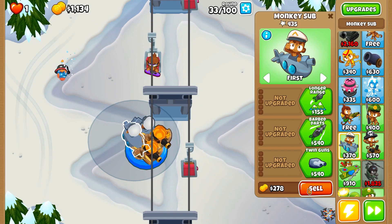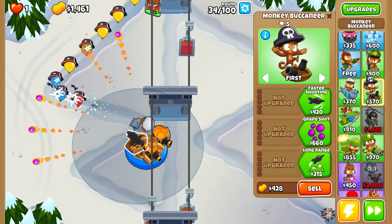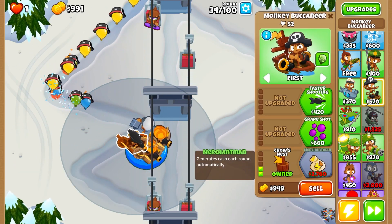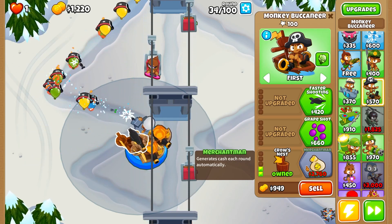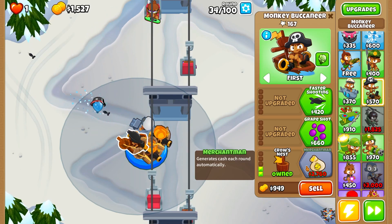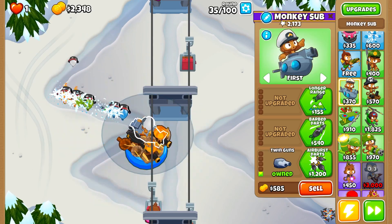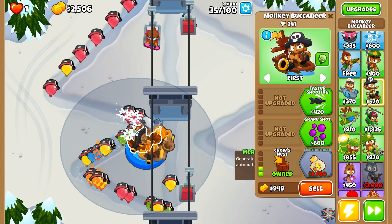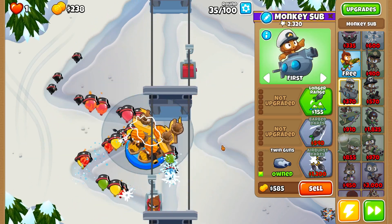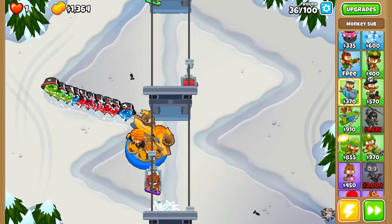Getting rid of the other Monkey Sub here — we're going to focus on making money and lobbing in another Buccaneer, obviously taking that to Merchantman again. We're not going to have great damage through Merchantman, so we'll focus on the sub for damage. We'll take it the most damaging bottom path cross middle, because I don't need the top path for now — I will need it later, but for now we'll be perfectly fine.